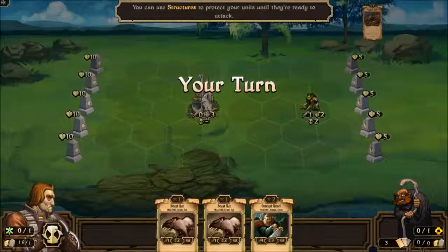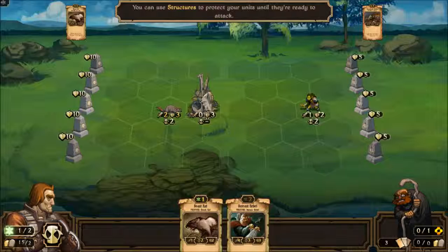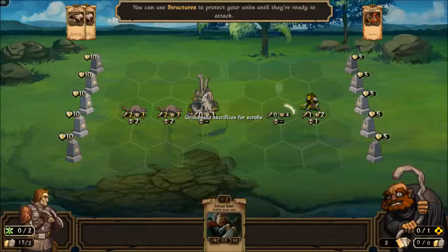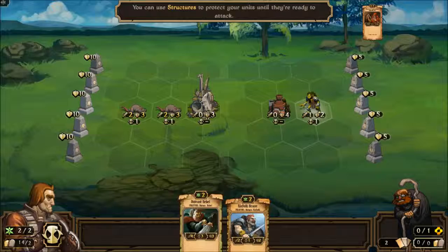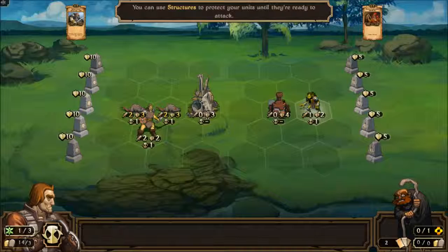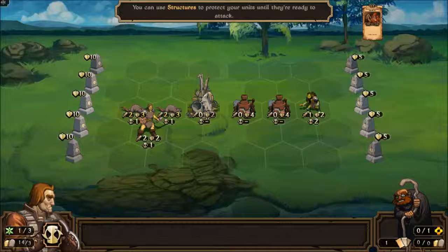Grimbold actually does something. So I'll play a Beast Rat, which will get a plus one on both of those. Sacrifice an Outcast Rebel — bring another Beast Rat into play, who will also get his plus ones. Grimbold puts up a useless contraption. Let's sacrifice for resources. Bring Kinfolk Brave into play. Loving those useless contraptions, huh Grimbold?